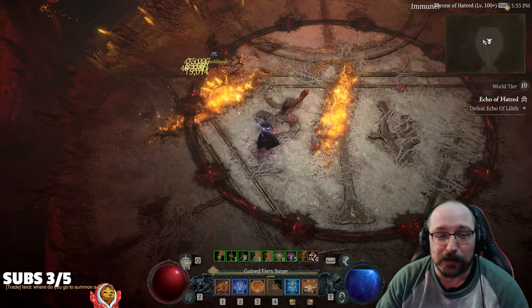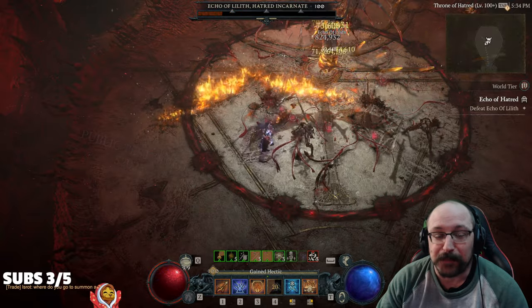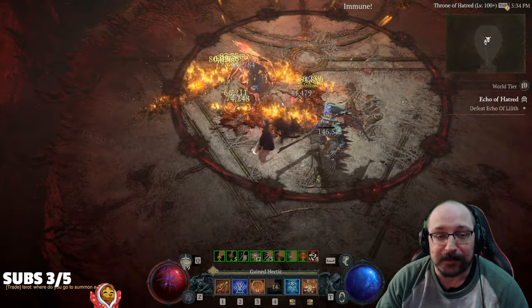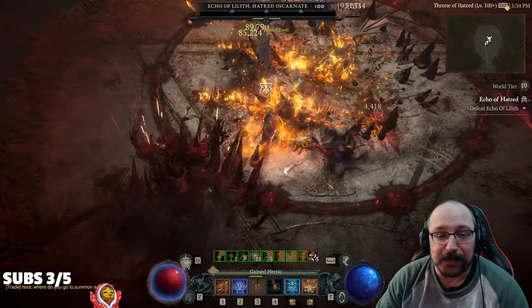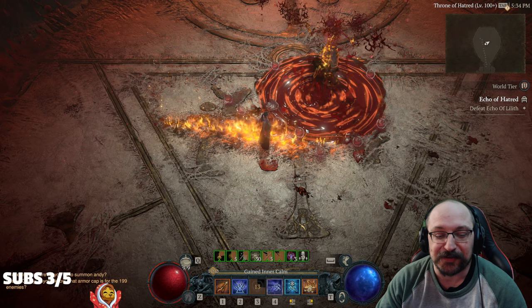You just drop the flame wall directly on whatever you're trying to hit and it will just melt them away into nothing. That includes Uber Lilith — I haven't tried this on any other bosses yet, but it seems to do pretty good.